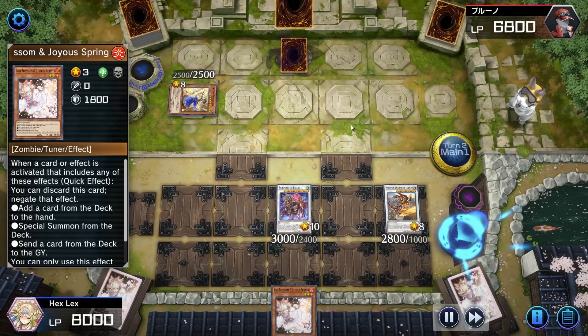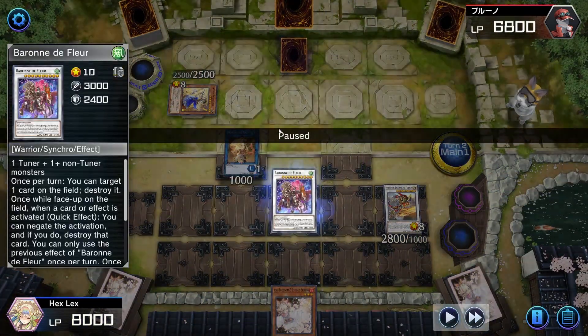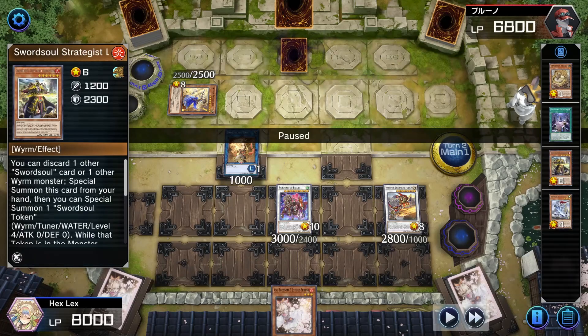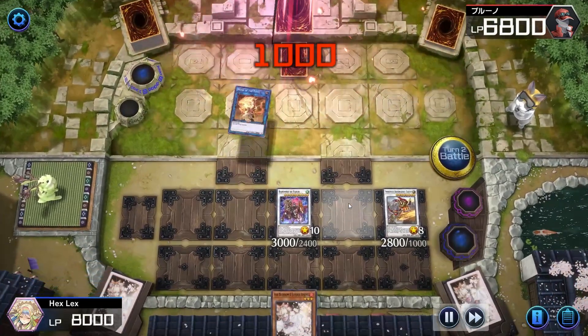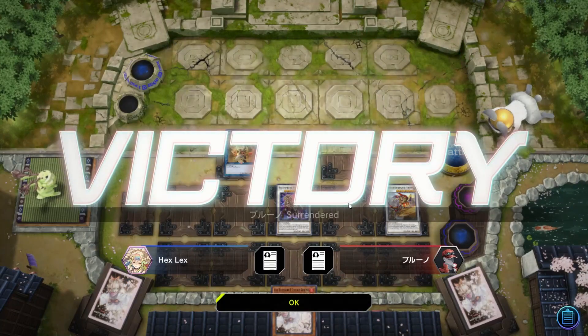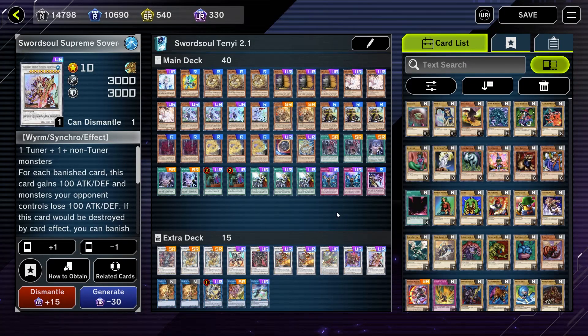My opponent is at 6800 and I can go for lethal. A really easy way to get lethal with this deck is to have a Monk, a Qixiao, and a Baron with the Longyuan burn — that's exactly 8000. I use Baron to pop Iris Swordsoul and attack directly with everything. My Baron negate is still up so my opponent's face-down card can't do anything to us. And yeah, that was the last game before Diamond — I was confused for a second because I knew it was against a Shaddoll player, but they didn't really do Shaddoll stuff, just Iris Swordsoul stuff.